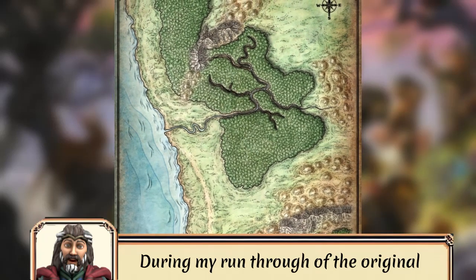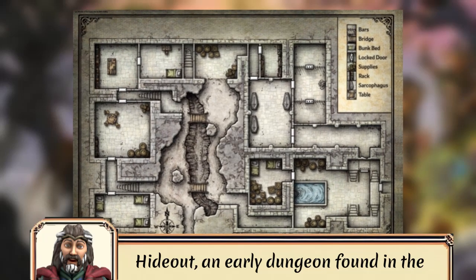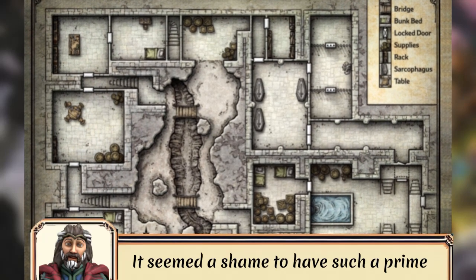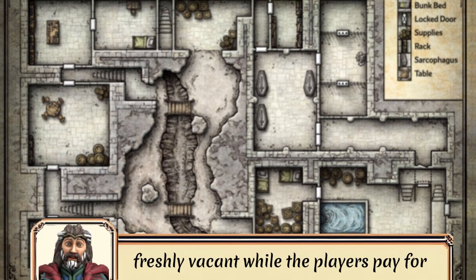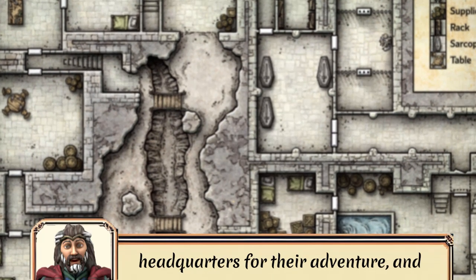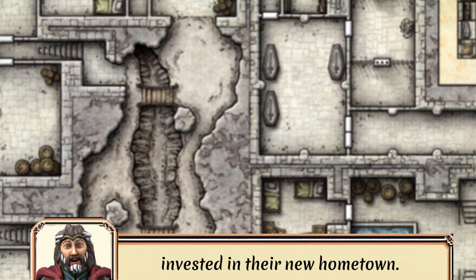During my run-through of the original adventure, I allowed my players to take over the Redbrand hideout, an early dungeon found in the basement of the dilapidated manor in town, after they cleared out the ruffians. It seemed a shame to have such a prime piece of real estate sitting around, freshly vacant, while the players pay for rooms or sleep in barns. They used this hideout as a sort of headquarters for their adventure, and combined with some unique downtime homebrew, they really became more invested in their new hometown.